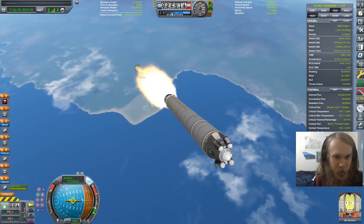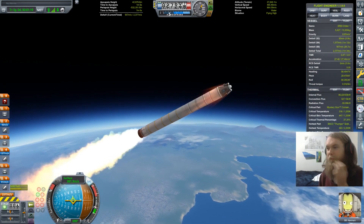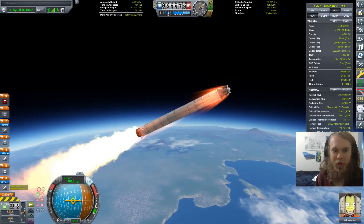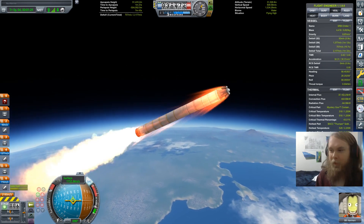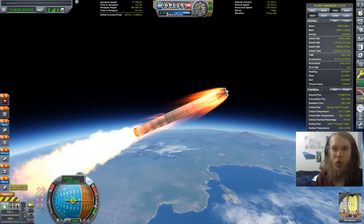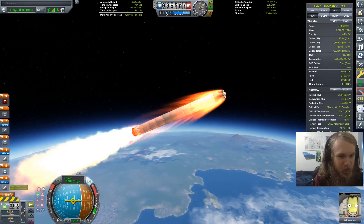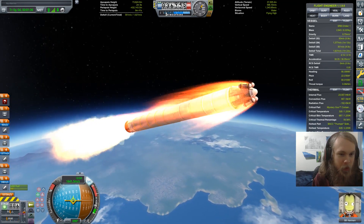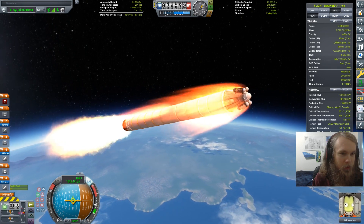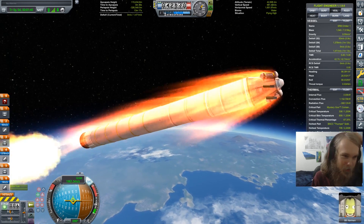Stage two, we're go. We're flying high, so I'm going to do the other set of science. That's one positive about this series - we won't have any boring biome hopping, because we can't really biome hop with solid rocket fuel without going through major hoops. If we do biome hop, it'll be very entertaining because it'll be a unique way of doing things. We're not going to burn our parachute off, right? Bill? I think we should be good.